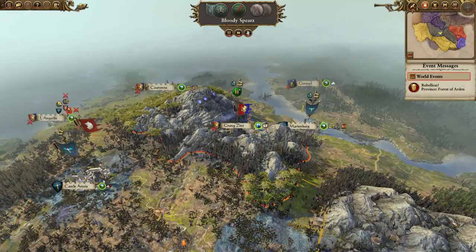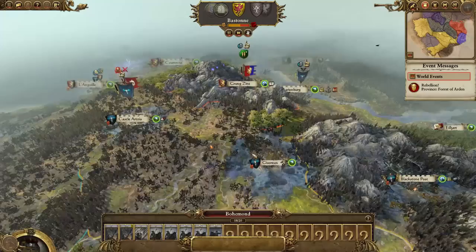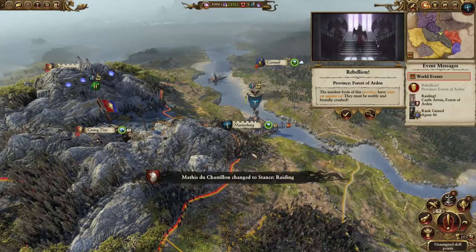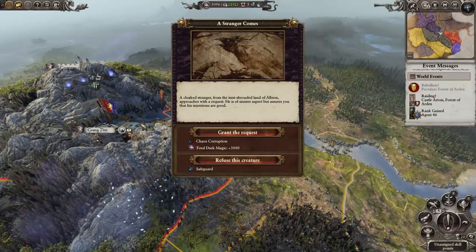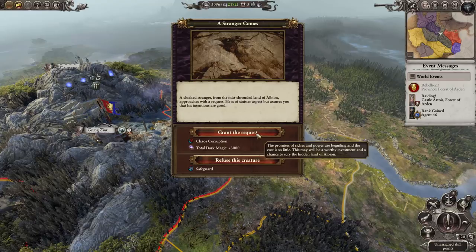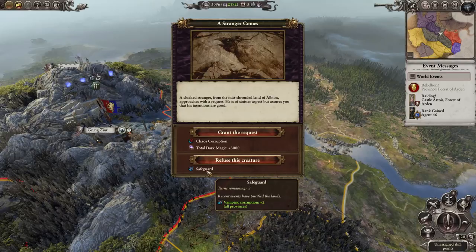It'd be nice if we can grab Grungzint here. A cloaked stranger from the mist-shrouded lands of Albion approaches with a request - he has a sinister aspect but assures you his intentions are good. The promise of riches and powers will beguile - it costs so little. That will give us chaos corruption, but refusing the creature would give more vampiric corruption - so we'll send this emissary on his way.